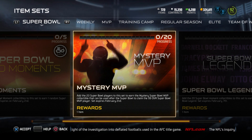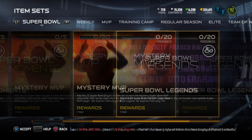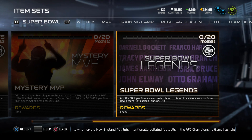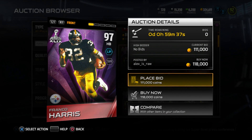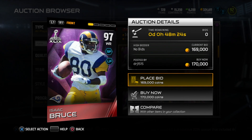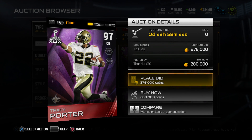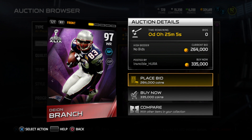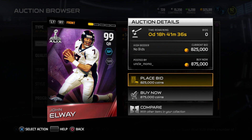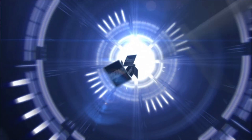Let's recap the Super Bowl promo: you have the moments, the mystery MVP, and the Super Bowl legends. Today we'll complete the set and open Super Bowl packs. Some of the legends available include Tracy Porter, Darnell Docket, Dion Branch, and John Elway, who is going for about 800k right now.